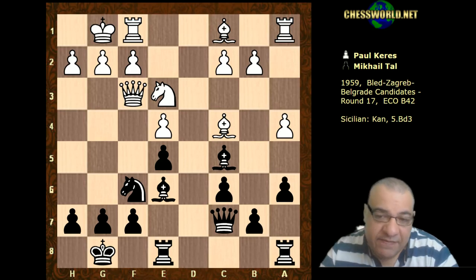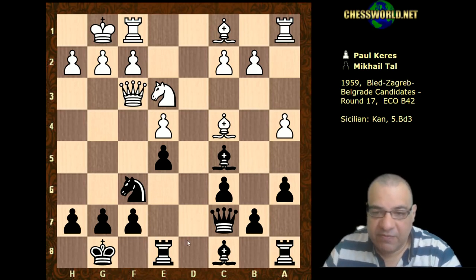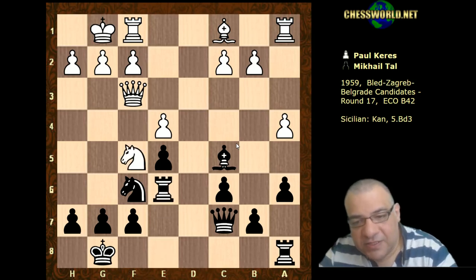If he leaves this bishop on c4, it's kind of annoying - maybe White is up to some attack, some potential attacking intentions with this pressure on f7, maybe even considering things like g4, g5 later with preparation. But yeah, Tal parries the bishop at the expense of the f5 square. Rook takes, and we have Knight f5 - so how good is this knight?